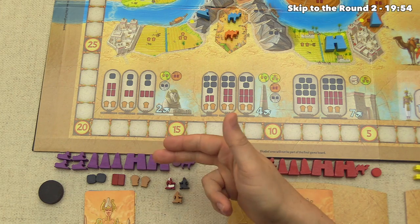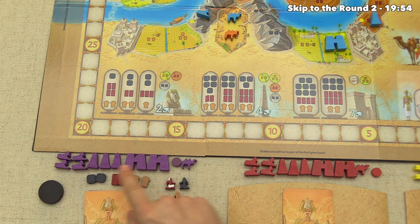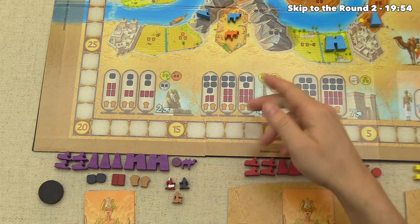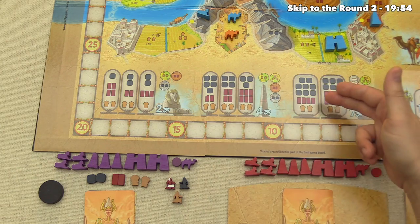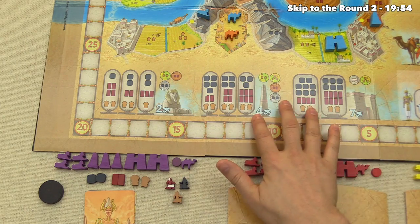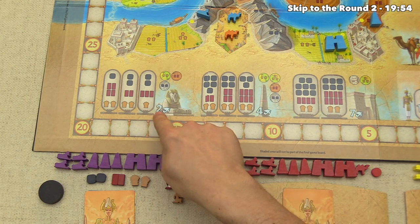The goal of the game is to score the most points by putting out all three types of monuments: sphinxes, obelisks, and massive pylons. Looking at the board, you can see the resources required to build each. Sphinxes are worth two points, obelisks four, and pylons seven. There are varying resource sets that work for each.